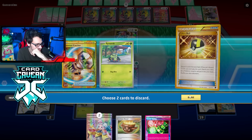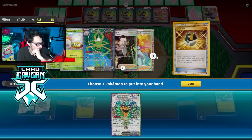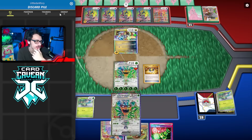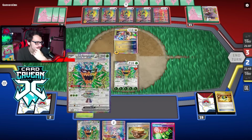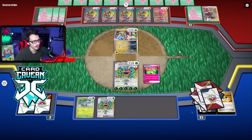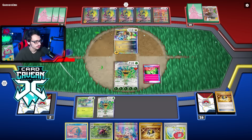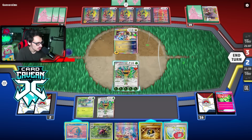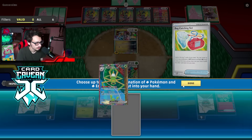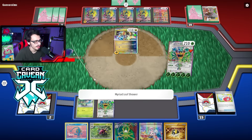We hit the Stamp — let's go! Grab another Ogerpon. How much energy do I have left in the deck? I'm out of energy but I still have Super Rod and Energy Switch. I'll grab this anyway and Stamp them. They have Mew but their nine-card hand — he doesn't Stamp. A bit of thinning never hurt anyone.